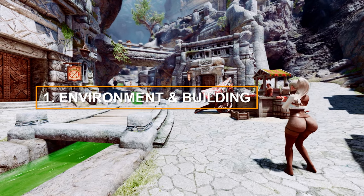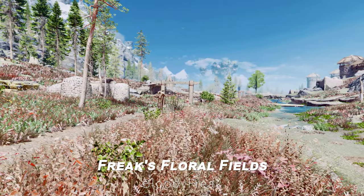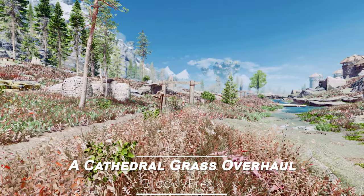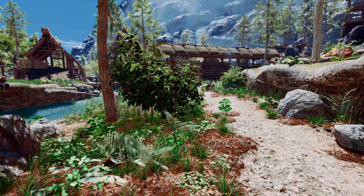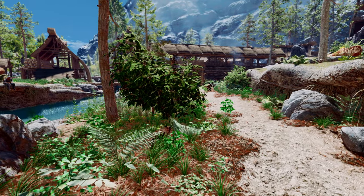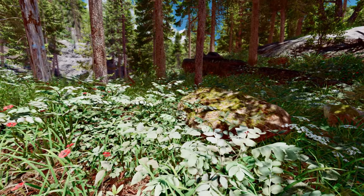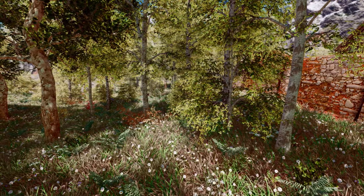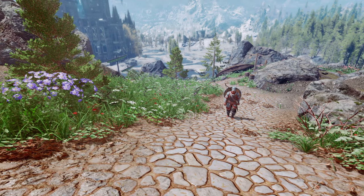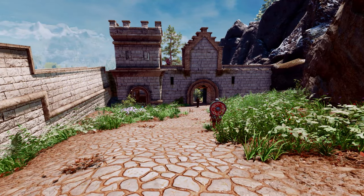We'll start by reviewing mods related to buildings and environments. First up is Freak's Floral Fields, a Cathedral Grass Overhaul. This mod enhances Skyrim's environment by making the grasslands more realistic and diverse. Utilizing assets from Dr. Jacopo's 3D Grass Library, it faithfully recreates Skyrim's natural surroundings. The mod adds various types of grass and plants, making the in-game environment more vibrant and visually stunning.